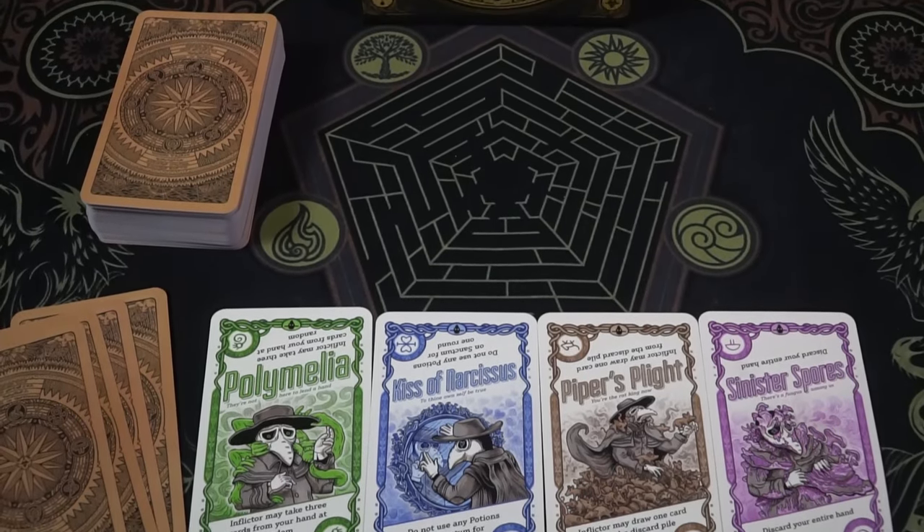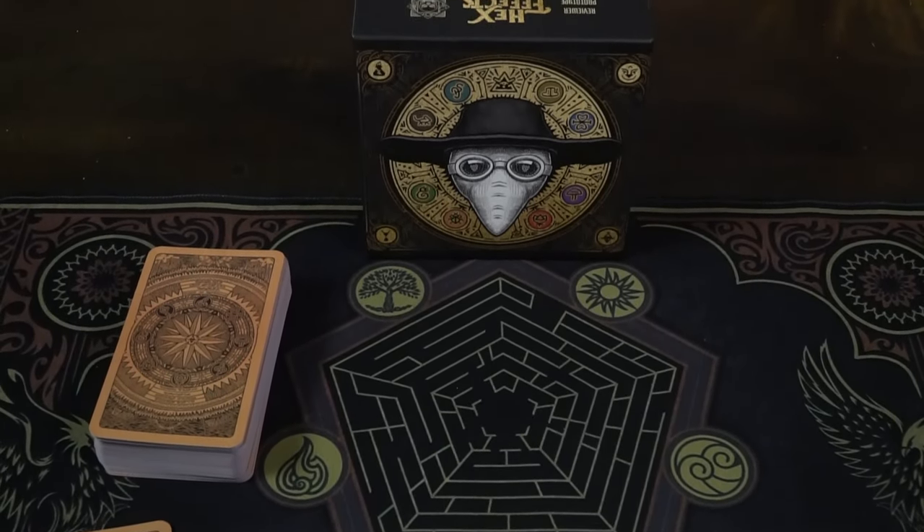Hey guys and welcome back to another Unfiltered Gamer Board Game Review. Today's game up on the tabletop is Hex FX by Pillbox Games. This is a 2 to 8 player game that takes 10 to 30 minutes to play and it's for ages 14 and up.